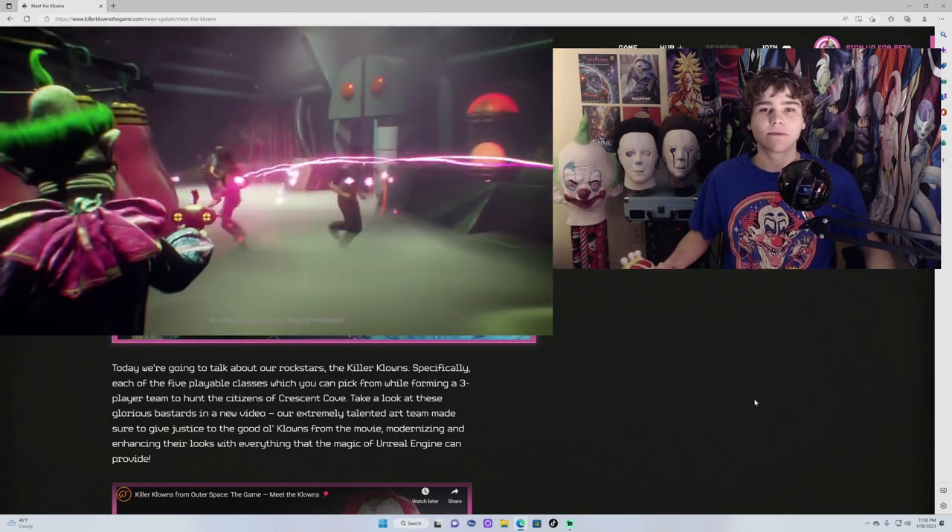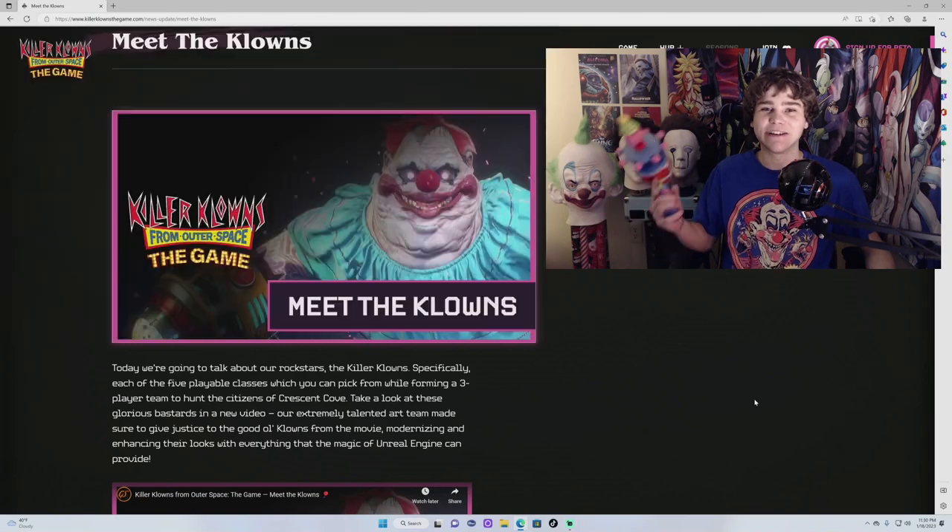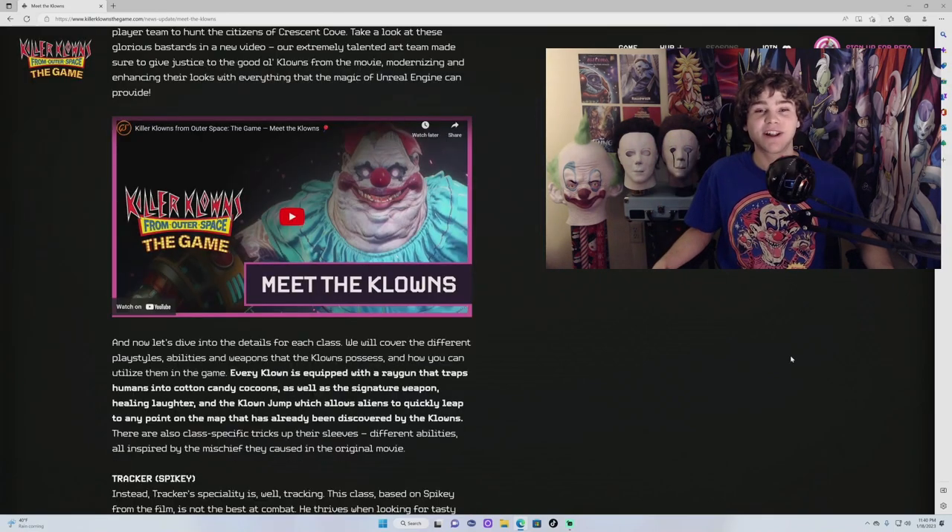Every clown is equipped with a ray gun that turns humans into cotton candy cocoons. Each clown also has the clown jump, which allows the aliens to leap to any point on the map that has already been discovered by the clowns.